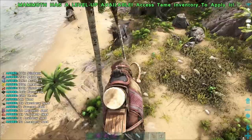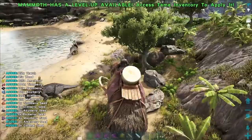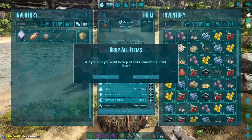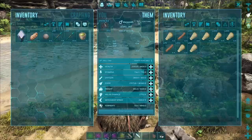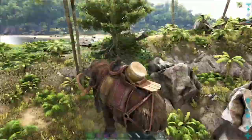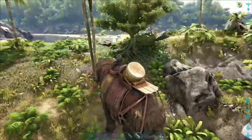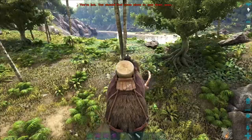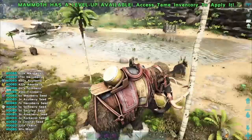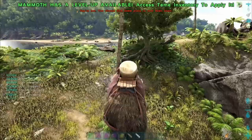We have a berry farm, definitely. I feel like we're getting a lot more thatch than we are wood. We've got two attacks - a head wave and then a tusk whip. The tusk whip doesn't get trees. This seems like it collects a lot more thatch than it does wood - like a lot more thatch.